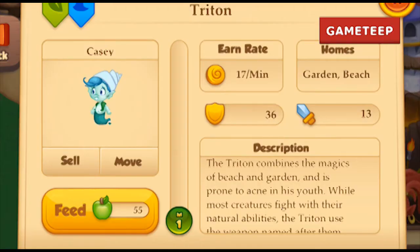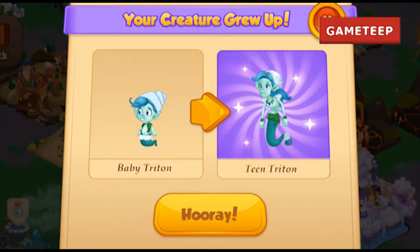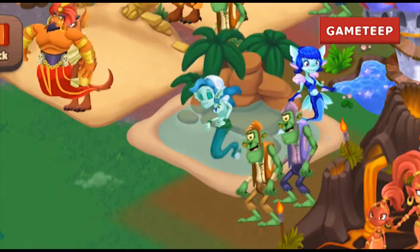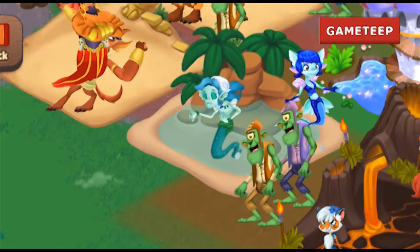Welcome back to another episode of Tiny Castle. Today we're talking about the Triton creature, which is an element of garden and beach. This creature has like a shell on her head or something. You can use the elements directly in this to get this creature.